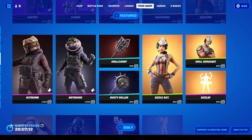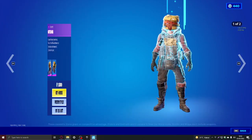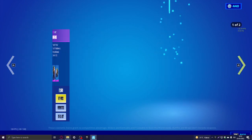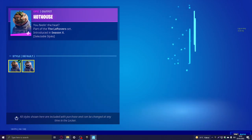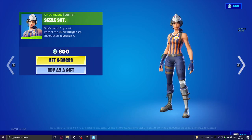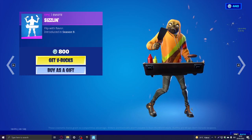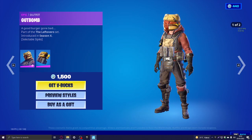Good burger... burger what? Gone bad? Okay. There are preview styles — the styles are glow and default. Then we got rusty roller and then sizzle sergeant — drill sergeant, then sizzle. There's an emote I like — it's a really cool emote, you know.